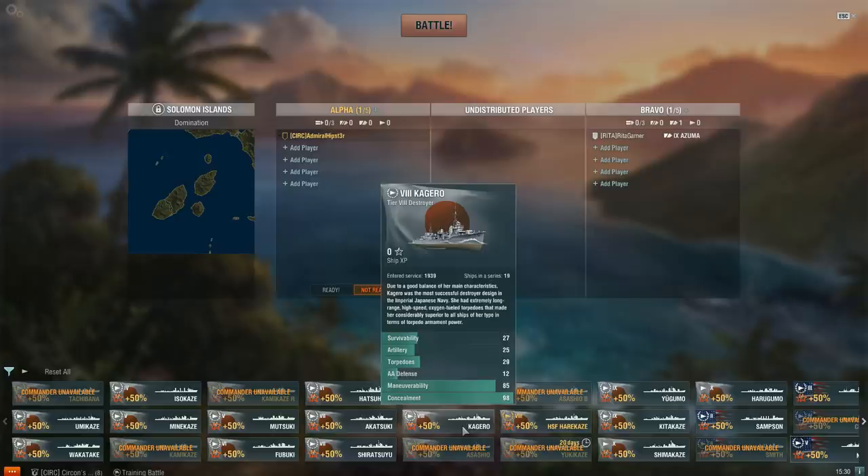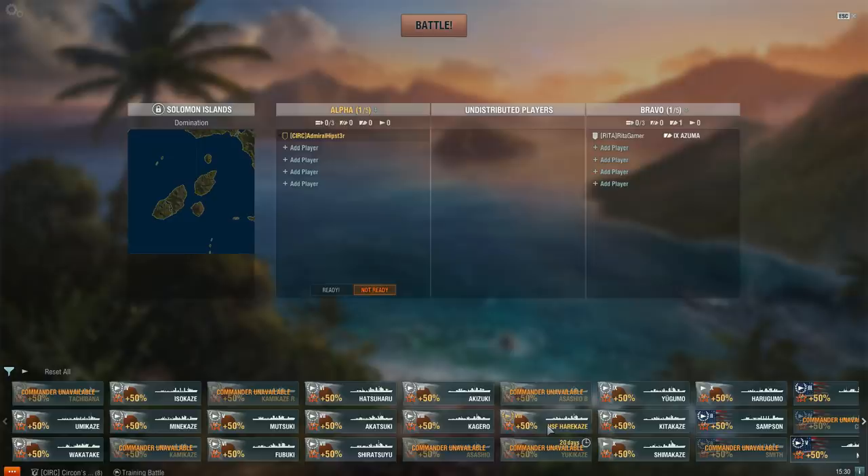So the Azuma has 25mm of armour everywhere — bow, stern, deck — 25mm. The belt armour is obviously thicker than 25mm, but the important thing is all of the deck armour and the bow and the stern are 25mm, which means that the Azuma takes a huge amount of damage from high explosive.